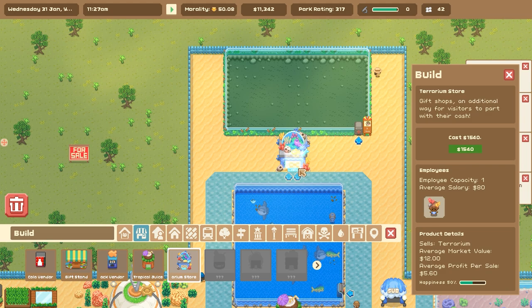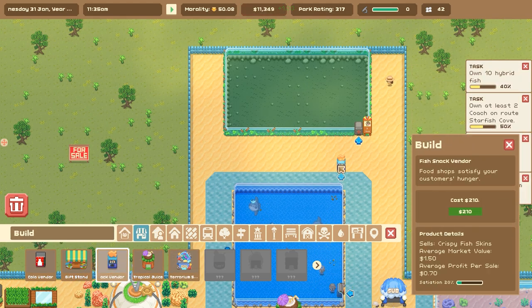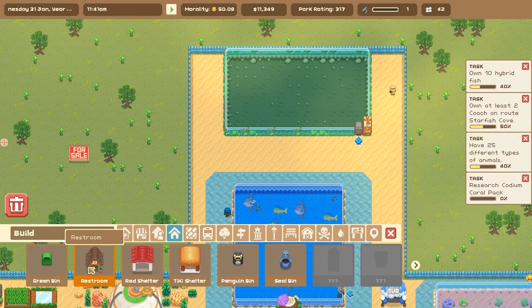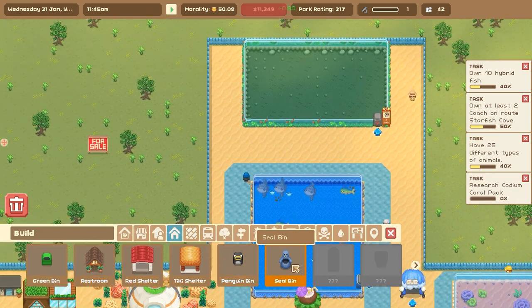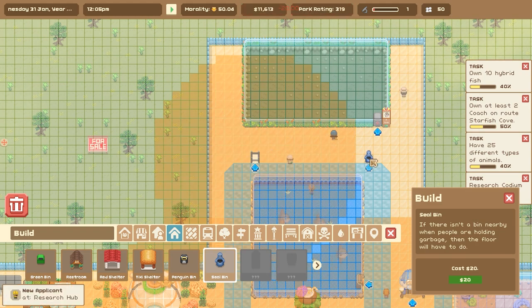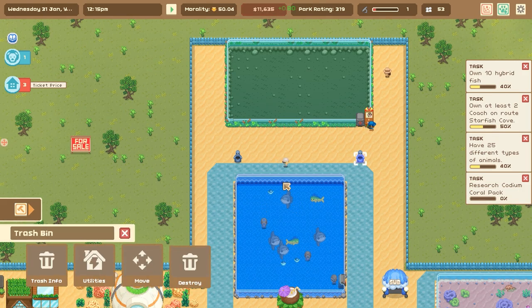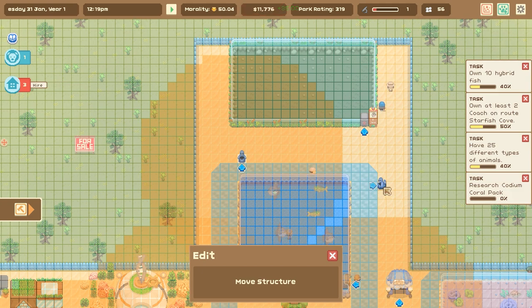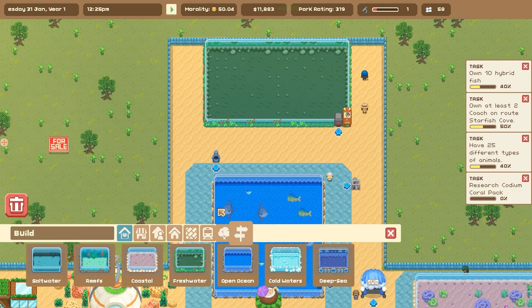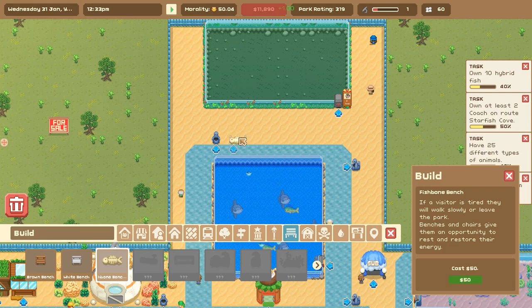Do I want to put another one of the terrarium stores over here or something? We don't really have enough food spots, so I need to work on that. We could put some seal bins just to get started, so that when it's time people will have a place to put their trash. Oh dear, that's not equal and it's going to drive me batty. If you always avoid doing things symmetrically, you never run into the problem of it looking absolutely wonky donkey.